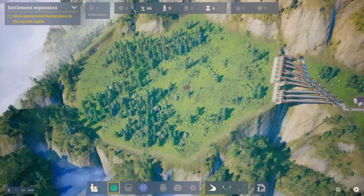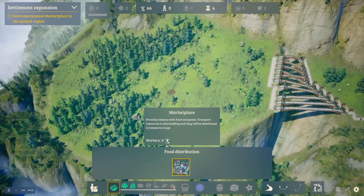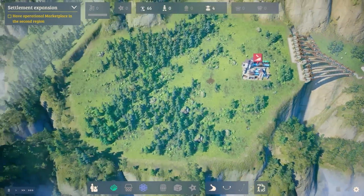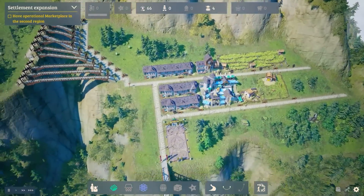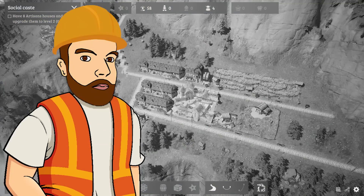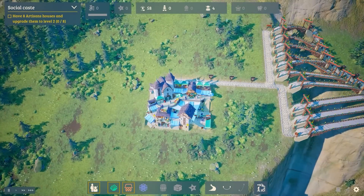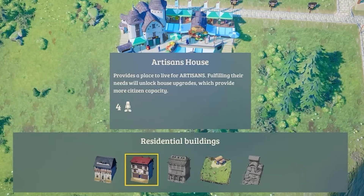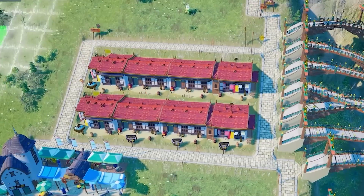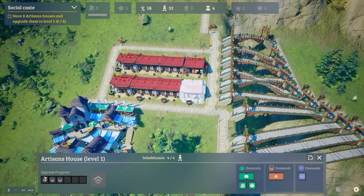Now we have this area fully connected, and this area is going to need its own marketplace. We'll plop one down somewhere in the middle. This side doesn't necessarily need its own residences — the people from this side will commute across all my bridges to get to work. This side is going to be the worker side, the farmers. Over this side we've unlocked a brand new type of house: the artisan's house. We'll shove a few of these down — got eight of them there, and my next task is to upgrade eight of them to level two.